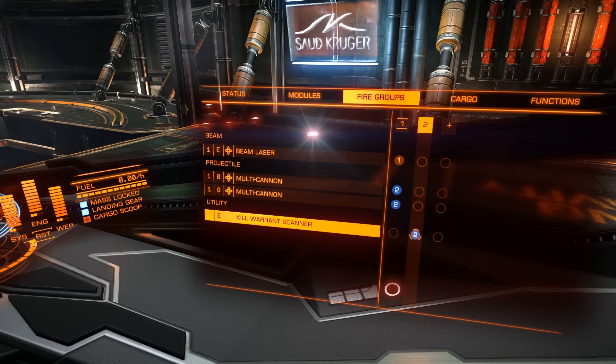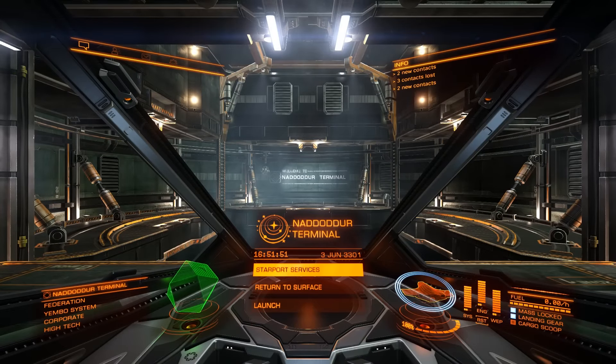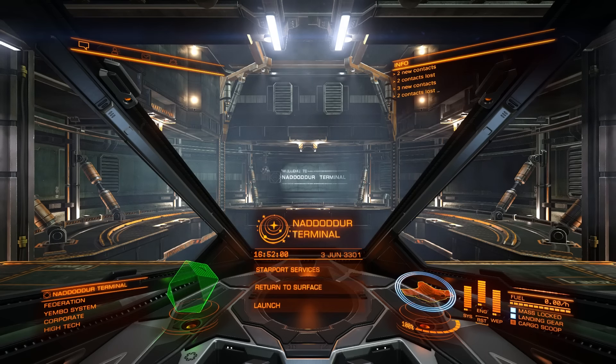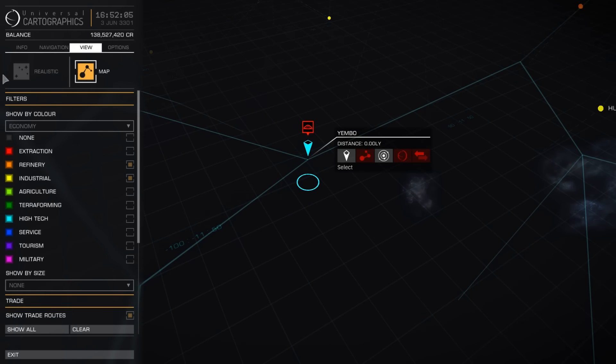So we have the beam laser on button one, multi-cannons on button two, and in the second fire group the kill warrant scanner on button two. That's it regarding the ship setup. Now I'm going to quickly show you how to find an area where to hunt — open your galaxy map, go under the view tab, and select the map view. You can start by trying to find extraction systems.